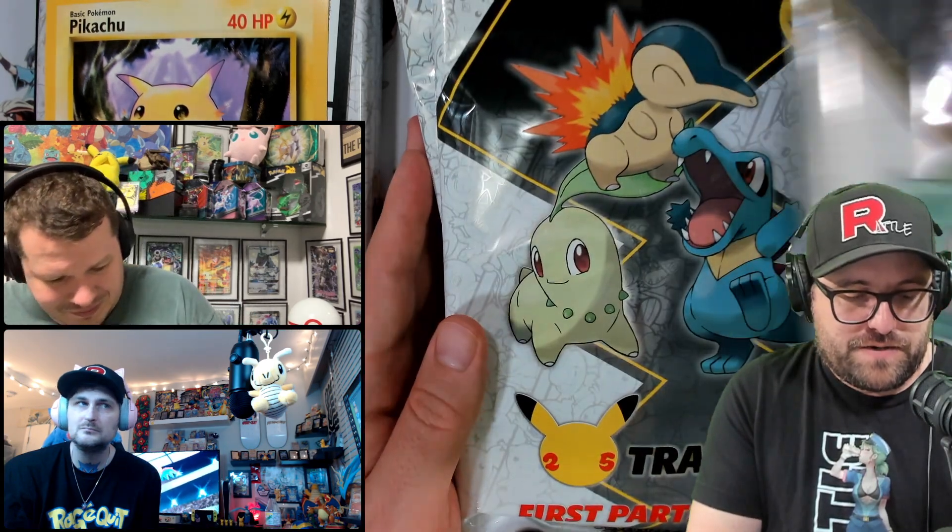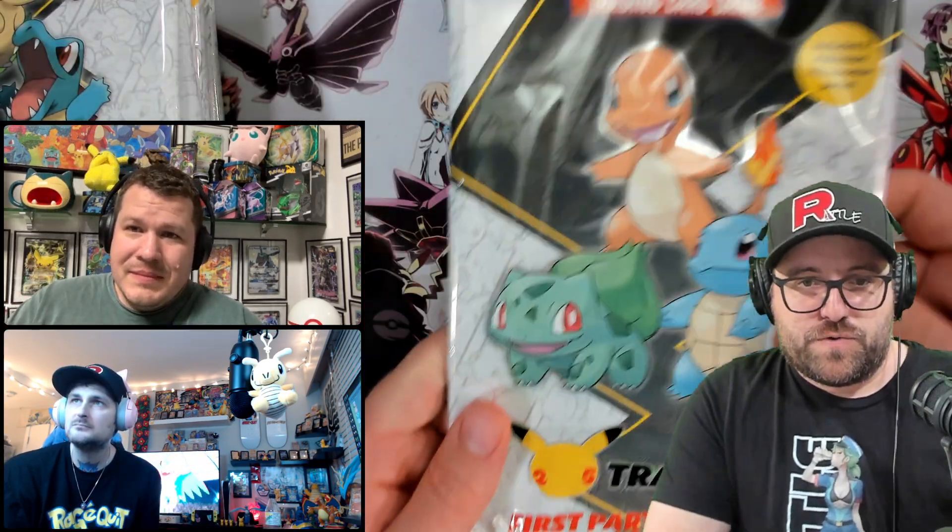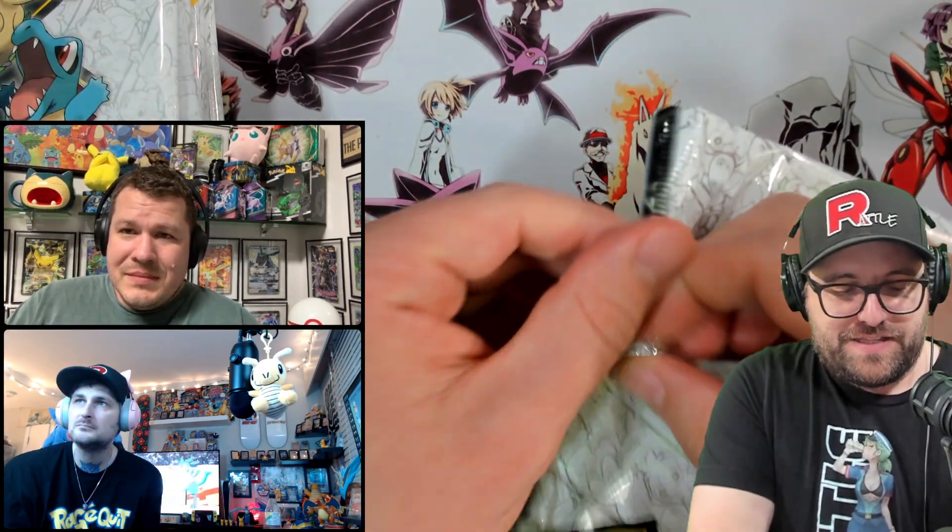That's a sweet jumbo right there — that Pikachu. The binders went on sale too, so I have a few extra of those Pikachu binders because they were like 10 bucks and I had a bunch of jumbos to store. Let's get into the jumbothon. First one — giant packs. Hopefully the jumbos aren't damaged. These chip bags of a booster pack really sketch me out. But they seem fine — I haven't found any that have been beat up yet.